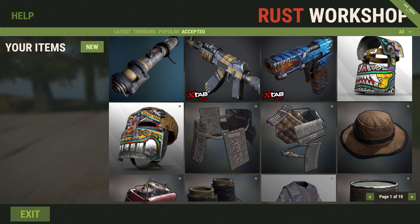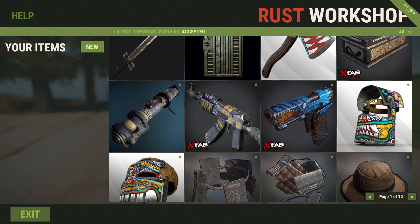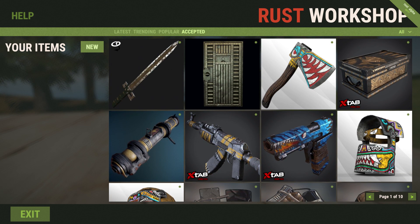Those are our skins for the week. I hope you enjoyed checking them out and this helped you choose which ones to pick up. Don't forget to go check out the authors and see what other great work they've done — show them support, because the only way the skins you want can get into the game is if people know who they are. As always, leave a like to show your support, and we'll see you next time.